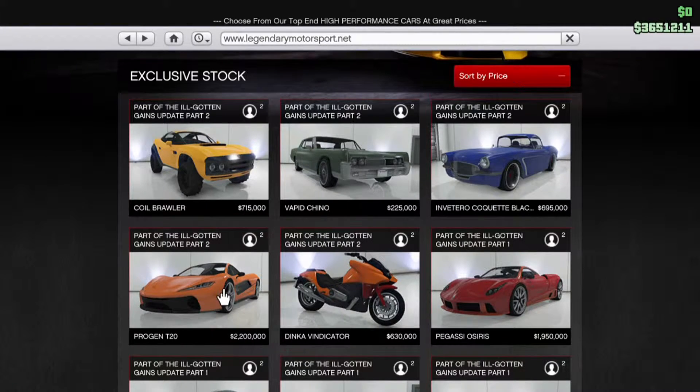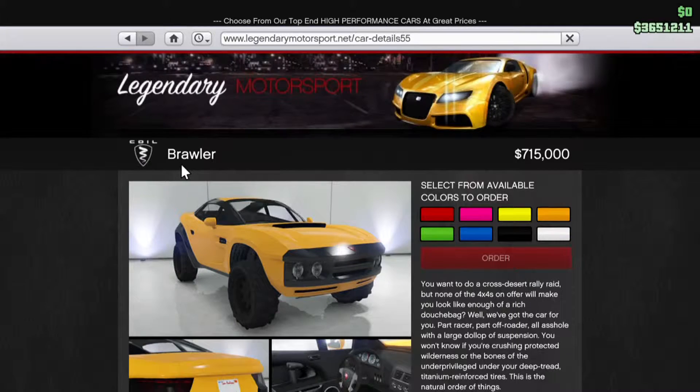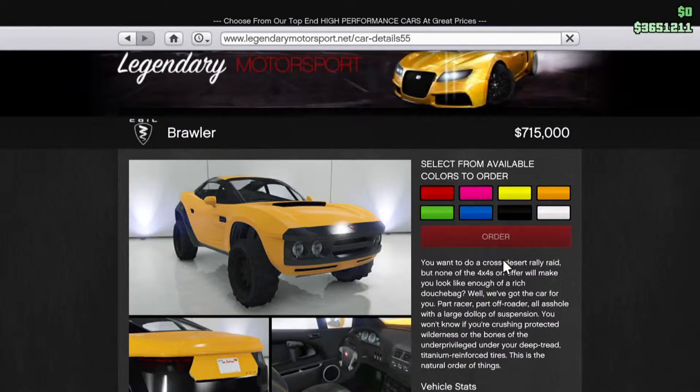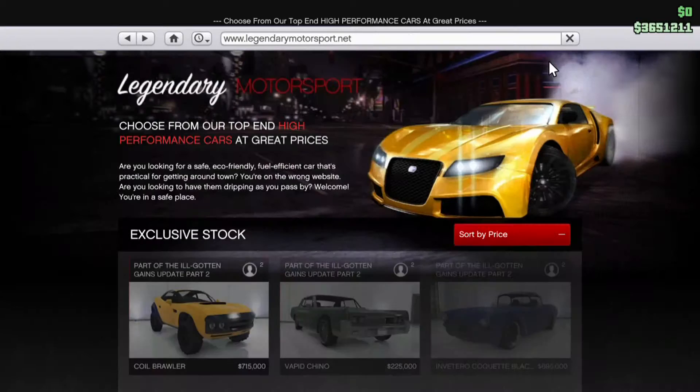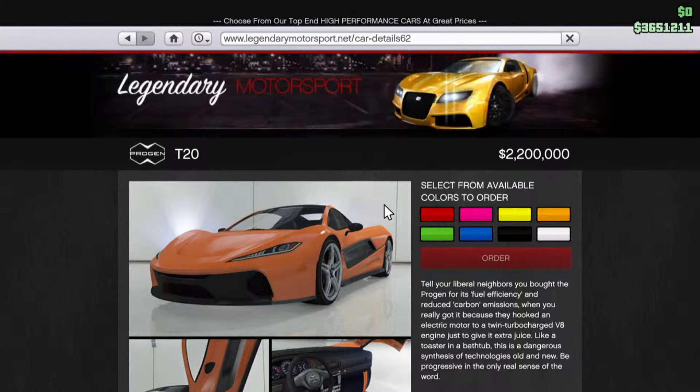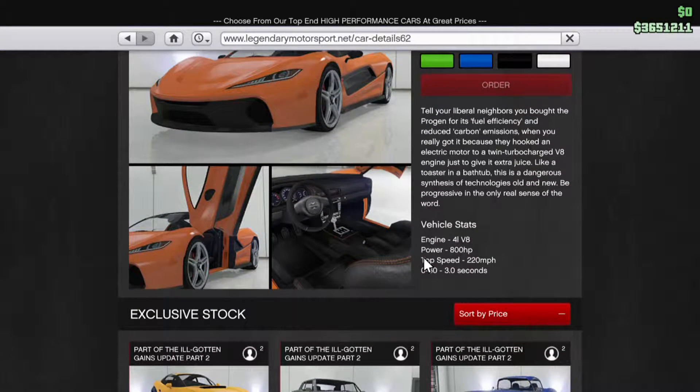Hello guys, this is JimJoe858 here and today I'm here to discuss all the cars and prices of what came out in the DLC today. Right now I'm going to be looking at all the prices — as you saw, the Brawler was $715,000, and this new supercar is $2.2 million. Are you kidding me?